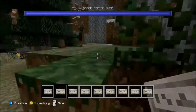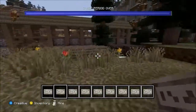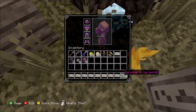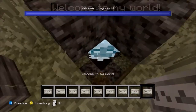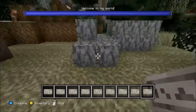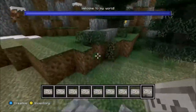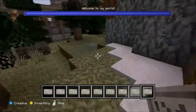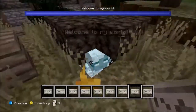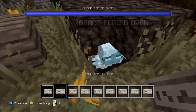I thought it was really cool how you can do this. All it is is just getting a name tag and naming it whatever you want — you can even name it 'welcome to my world.' It's a really cool trick. Thank you everybody for watching, if you like what you saw please subscribe. Thank you for watching.